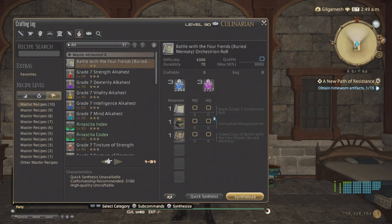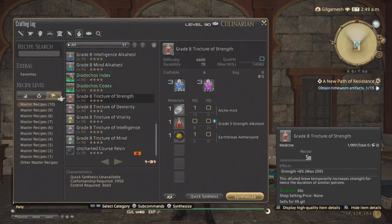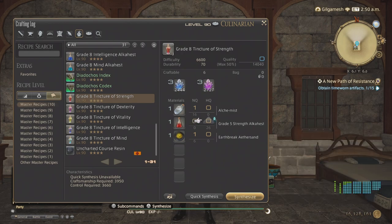Alchemist is in the same boat with the Alkahests or the Tinctures, which uses the Grade 5 Alkahests that are level 83, and it gives you half the starter quality as well.